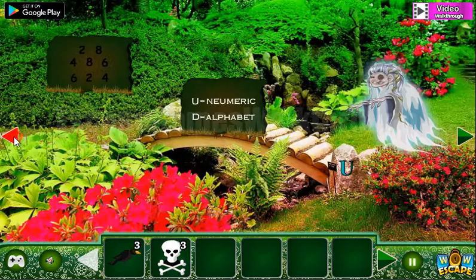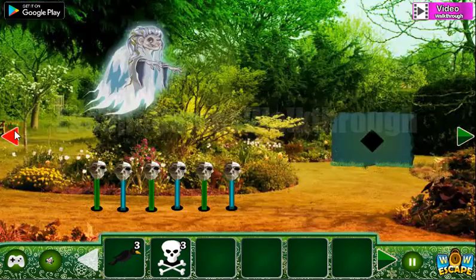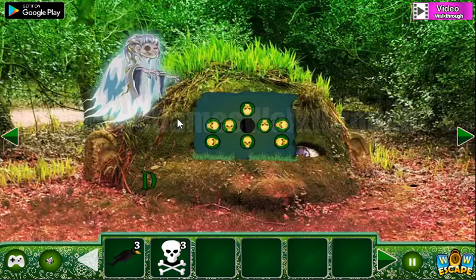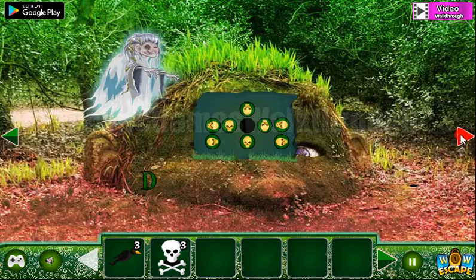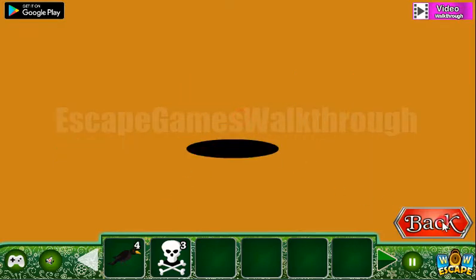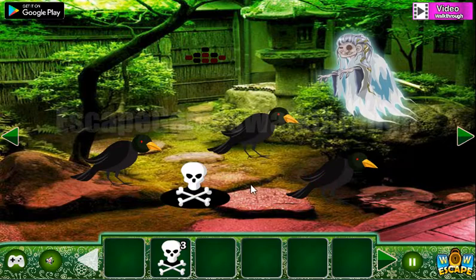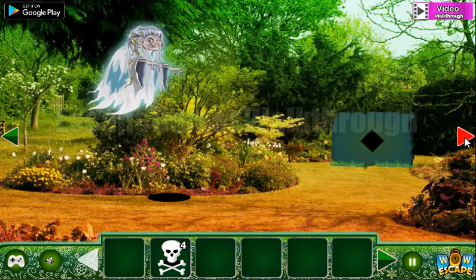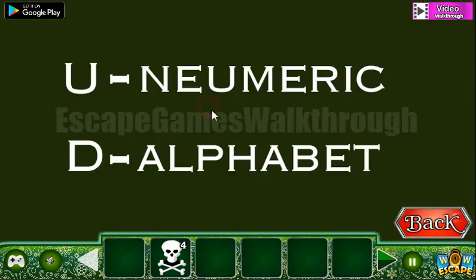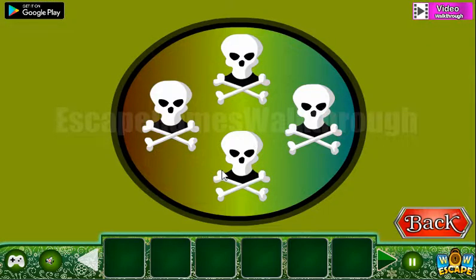We've got another skull. Now let's look here — you can see blue U for up, and green D for down. So the green poles need to be down. We've got the fourth crow to put here. Get the skull and go to the next part. But before going, we need to look at this hint: up for numeric and down for alphabet. This hint is for the next puzzle.